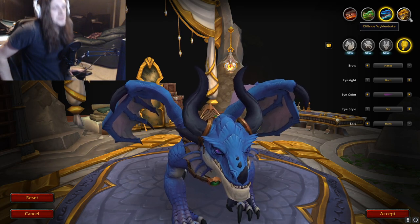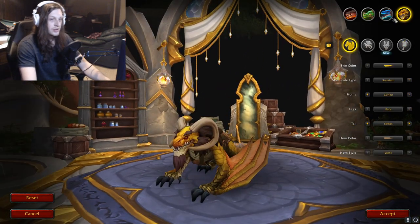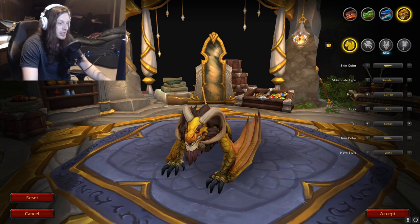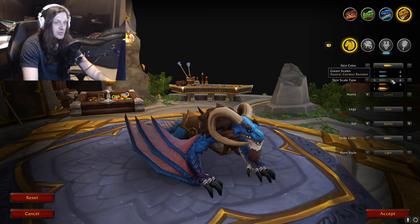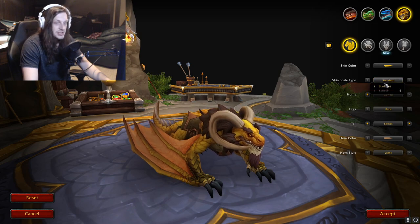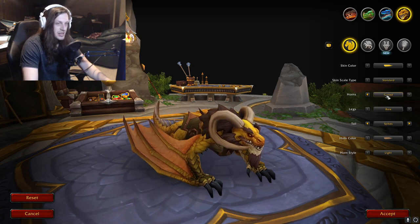The Cliffside Wilder Drake — this one almost reminds me of like a gargoyle style dragon. It's cool. Obviously the same skin colors as the other ones from all the expansion rewards. Scale type: Standard or Eclipse — it just switches up the scales a little bit.